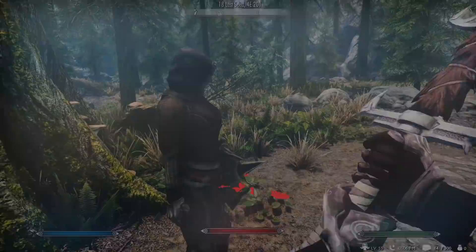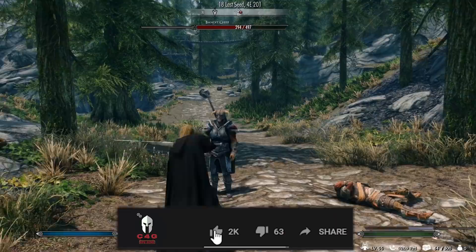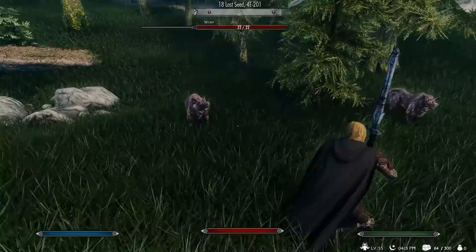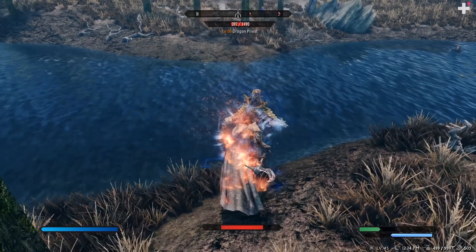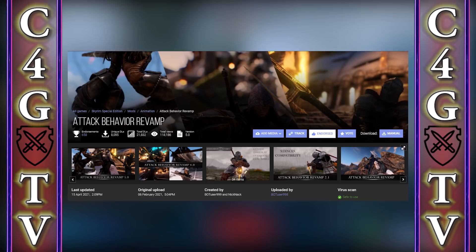Hello there, my RPG lovers, and welcome to another video. I recently did a video about a couple of combat mods which are supposed to increase the sense of impact upon hit, and I started building a brand new combat mod list based on those mods. I'm still in the process of testing and trying out different combinations, but I really want to talk about one particular mod which makes the combat a lot more dynamic — it's called Attack Behavior Revamp.